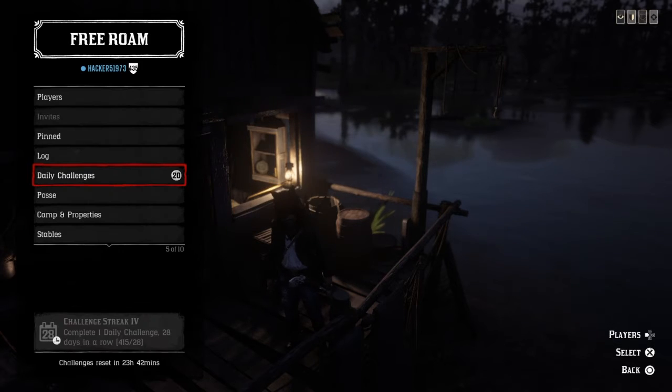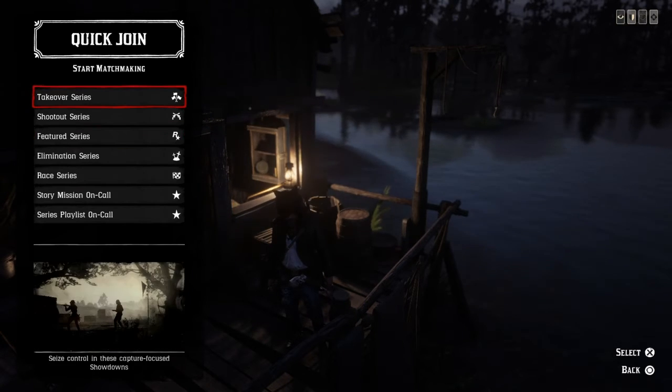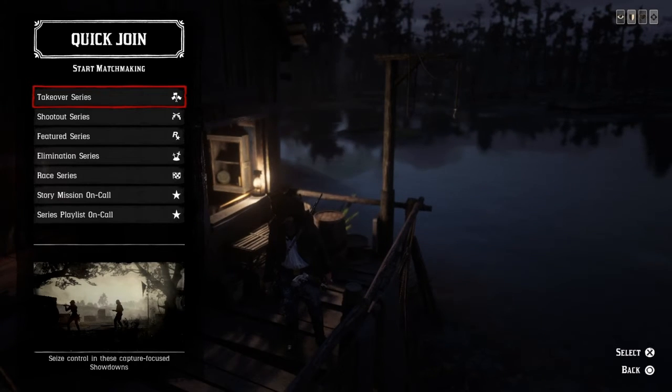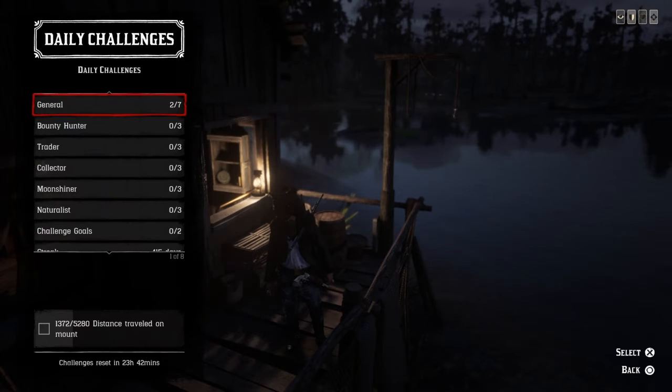For one place top three in the takeover series, press left on the d-pad, go down to quick join, and select takeover series. You've got to place top one, two, or three and then that challenge is completed. Good luck with that one — I know I'm gonna need it.